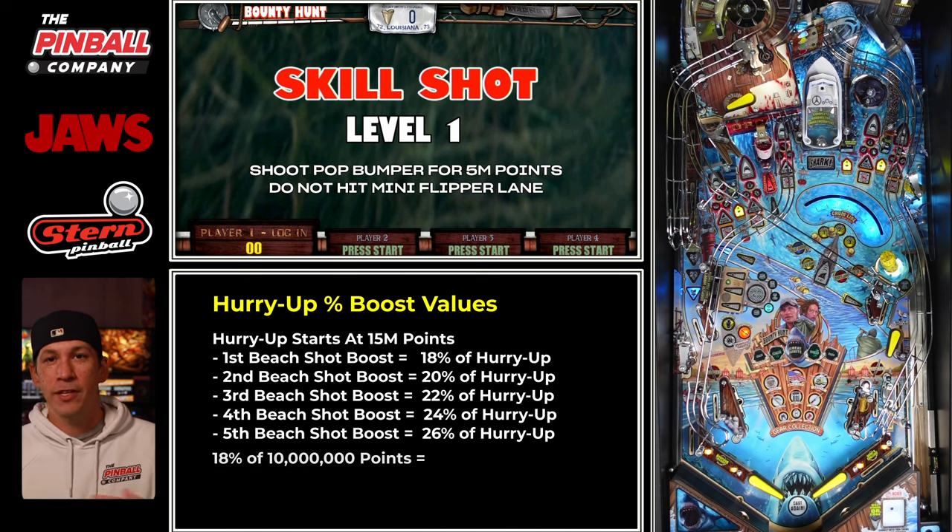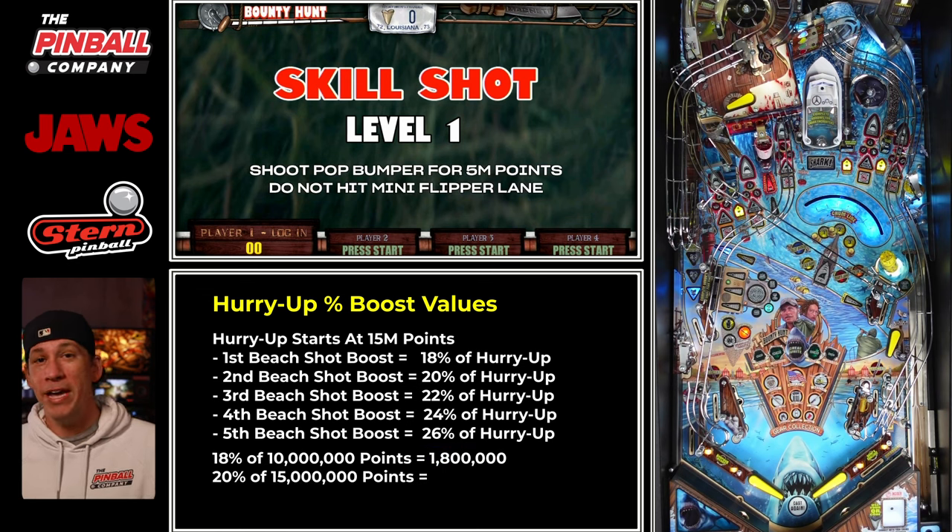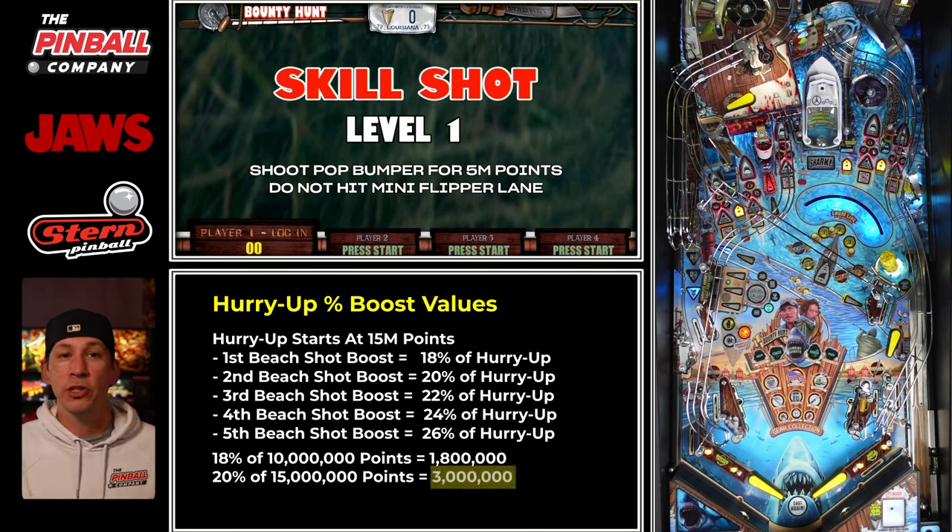To give an example: if your first hurry up collect is 10 million points, because it's worth 18% value, that makes that shot worth 1.8 million more as soon as you enter an encounter or do something else with that shot. If your second hurry up gets the max value of 15 million, you take 20% of that 15 million — that's a buff of 3 million points.